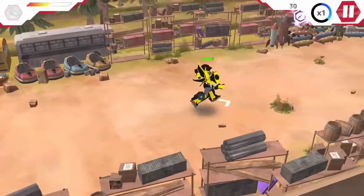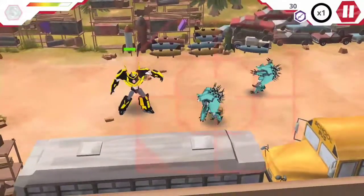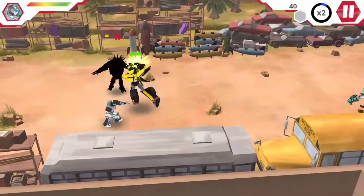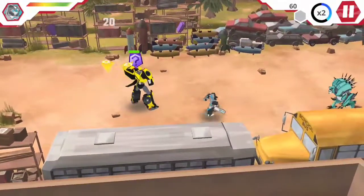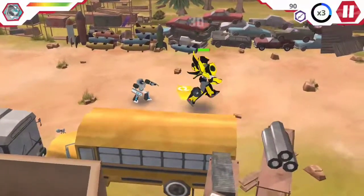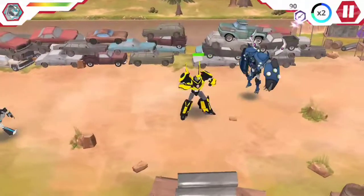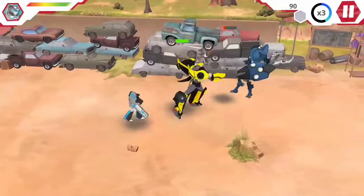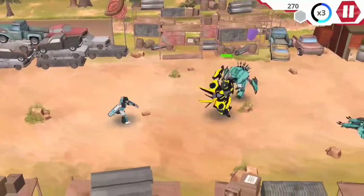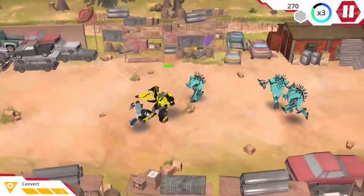Okay, those yellow things are Convert Tokens which will come into play in a little while. I've got a combo going. More Convert Tokens — I've got a random weapon, and right now there's only one weapon available to me and that is the sword. Okay, and there's the convert thing.